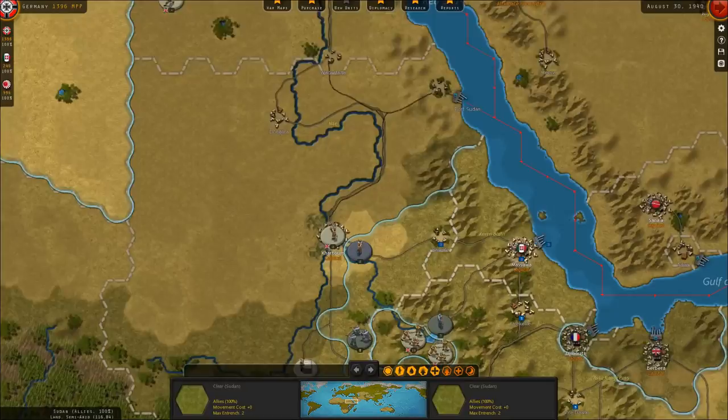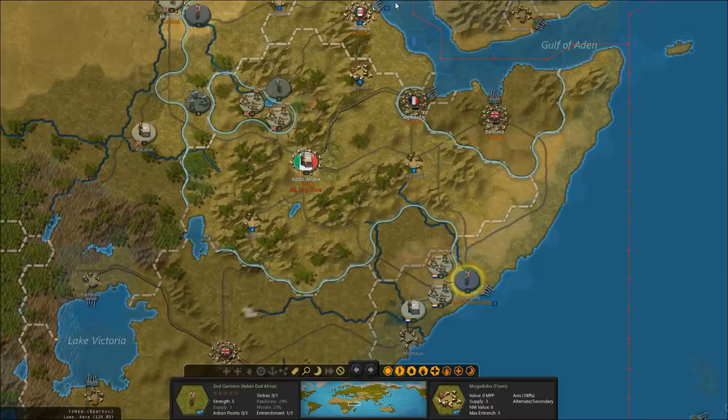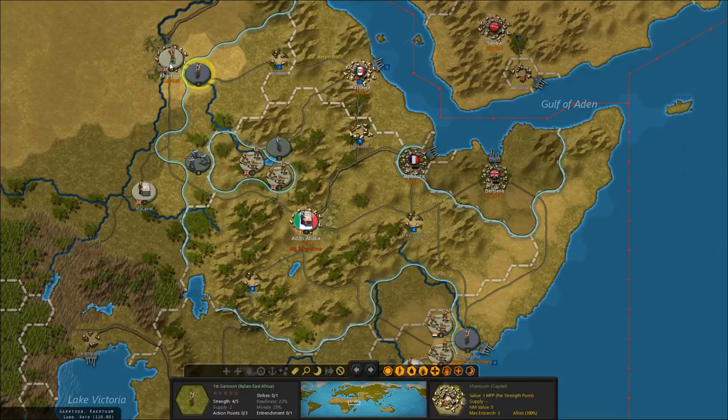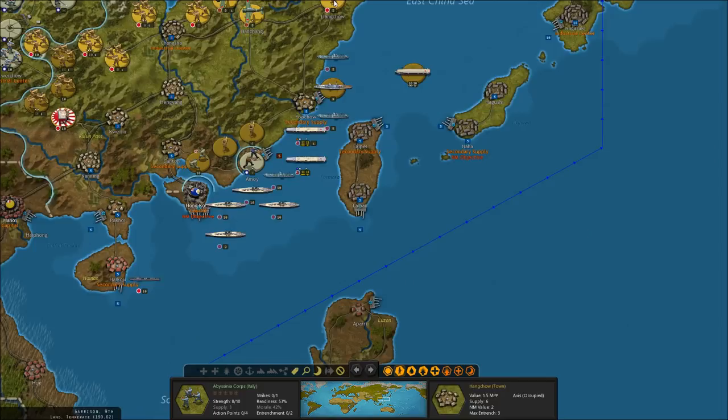Speaking of the situation in East Africa, the Italians are being overrun slowly by the British and by some colonial forces from South Africa. We have some garrisons as the Italians in Mogadishu and in Gaunt, and then a garrison attacking Khartoum in the south in Sudan. We have one corps of infantry attempting to cut off two British infantry corps advancing into the heart of East Africa.